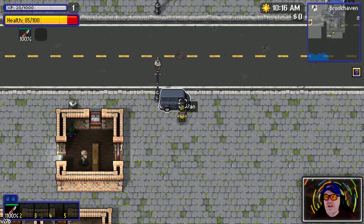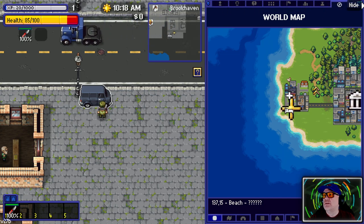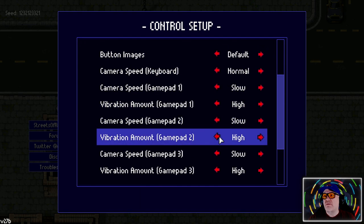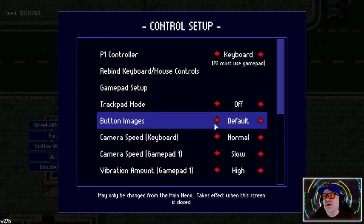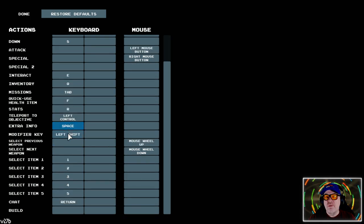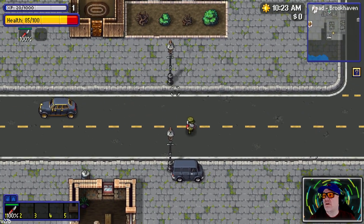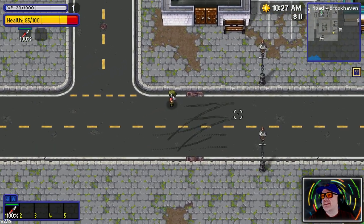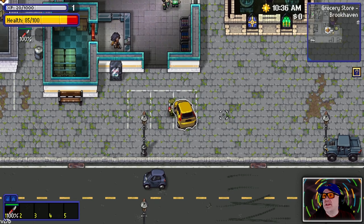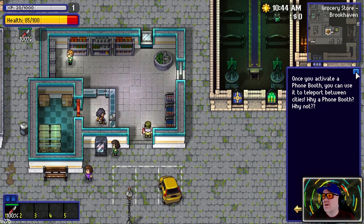How do we get in the van? Let's check the tab menu - crafting, cities, factions, followers, quest logs, skill trees, stats. Let's look at settings, control setup, keyboard. Looking for how to get into cars - rebind keys shows interact is E. There's not much there. Maybe we can't get into cars yet. Let's try to steal this ambulance - tire tracks on the road! I want to activate a phone booth - you can use it to travel between cities.